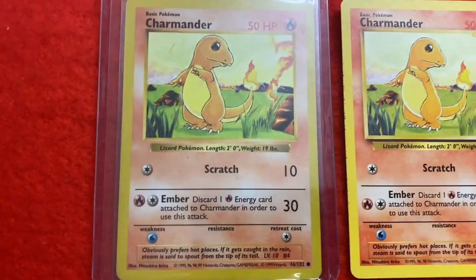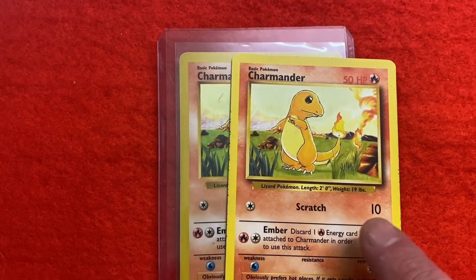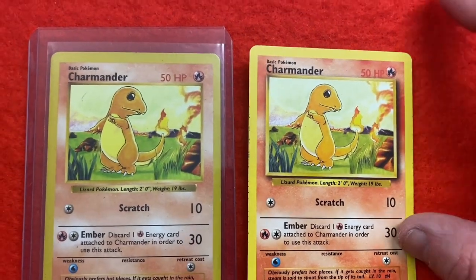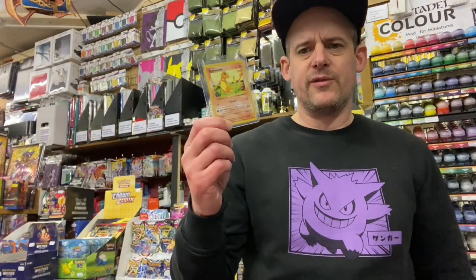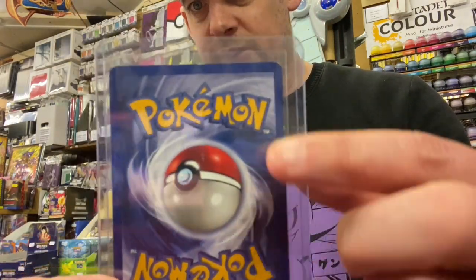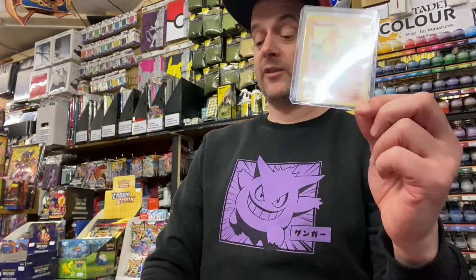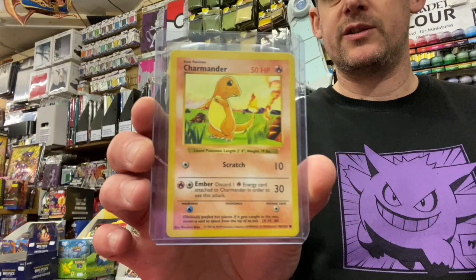I didn't actually notice it was shadowless to start with, because I was shuffling through the cards this way. But I did notice the colour, and I noticed the dates on the bottom were different. So I was like, what's this? And then obviously when I removed the cards from the top I could see it was shadowless. For me it was just about getting something different in the collection. It's not in the best of condition - it's got like a little nick here, a little nick there, a few little marks. So it's not going to grade particularly high, but I thought it would be really nice to just have it in the collection because I don't have a lot of shadowless cards.